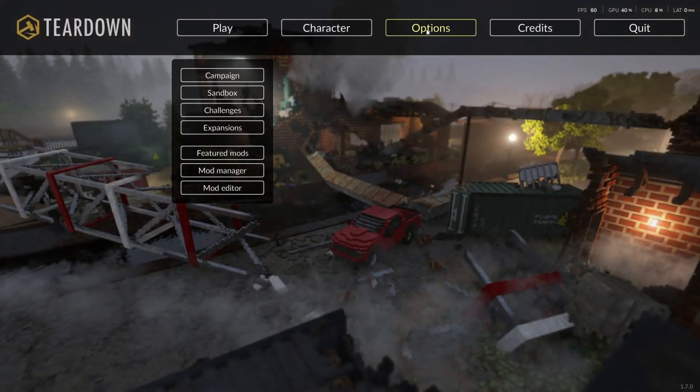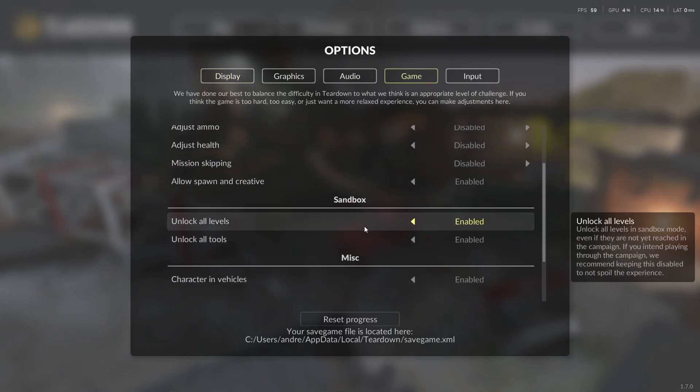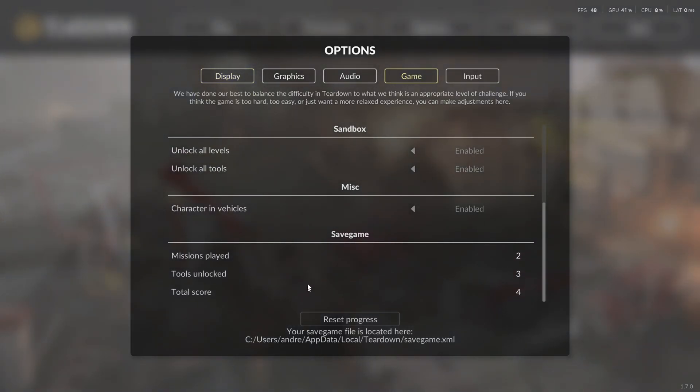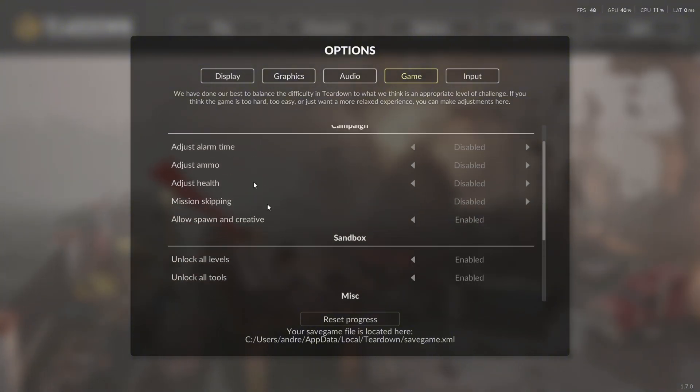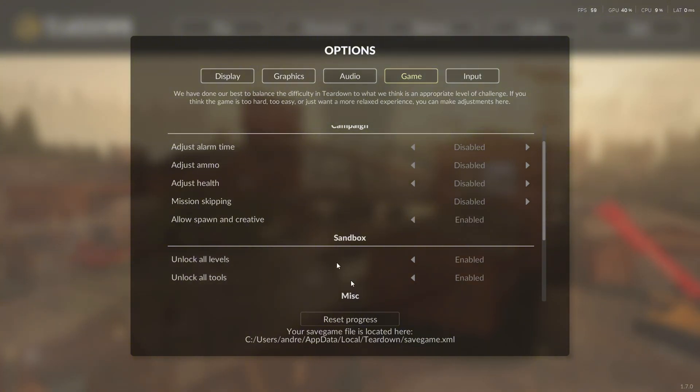If you've watched YouTubers and they've got weapons already, to get all that you need to go into Options, Game, Unlock All Levels, and Tools if you want. That's how to get the tools and levels that come with the game.